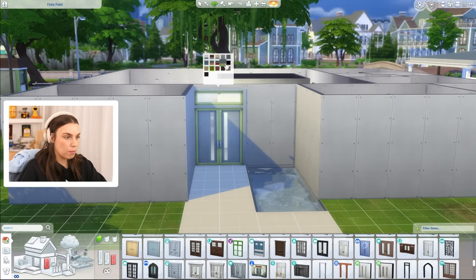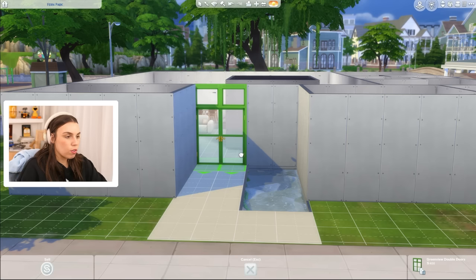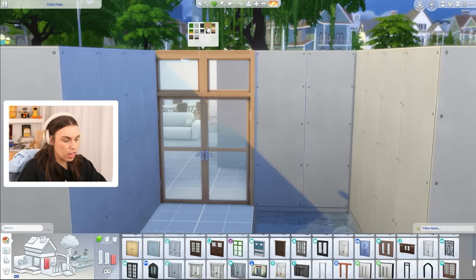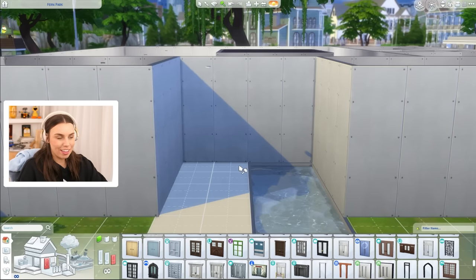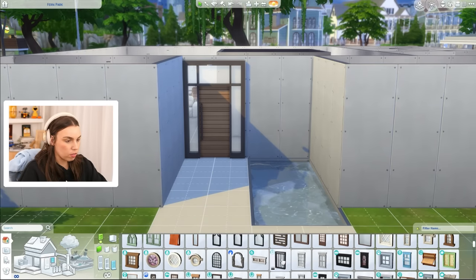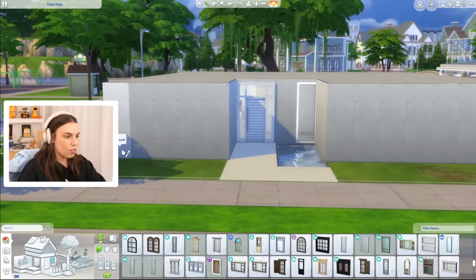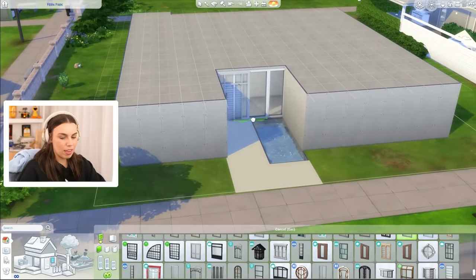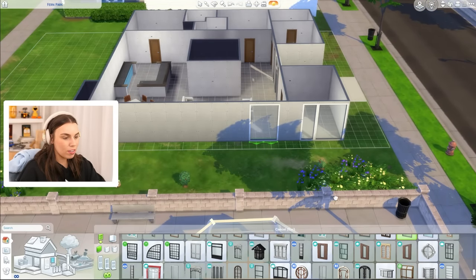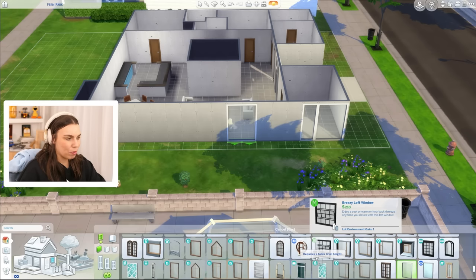We want floor-to-ceiling doors and windows for that mid-century pavilion style. These doors could look really mid-century if the handles weren't so curved — shame, but it makes sense since they come with the greenhouse pack. We need to decide on windows first, then pick a matching door. These base game windows look nice but the three-tile-wide ones that match the Sims 3 originals stick out a lot.